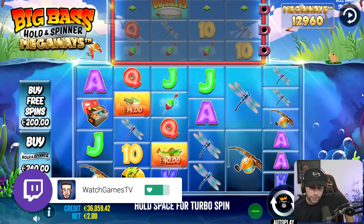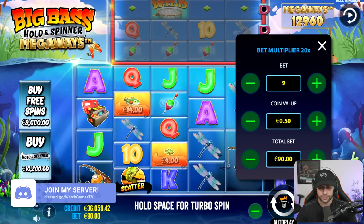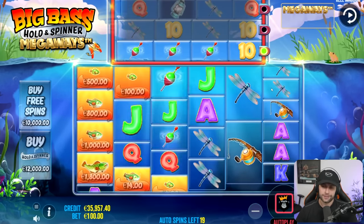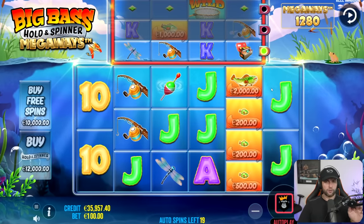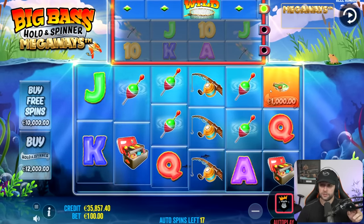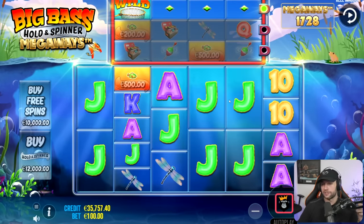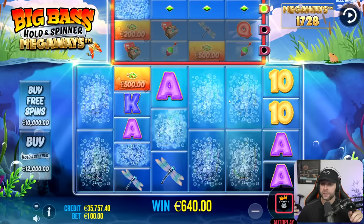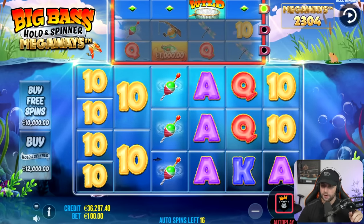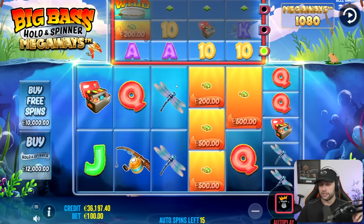Let's have some fun today. Let's try to make some profit before the big bonus in case it flops. Starting with 36K, let's do about 20 spins so you guys can get an idea of what the base game is like. There are a lot of dead spins for Megaways, but you get this little light that can turn into any symbol — jacks, fish, or the top symbol. The top symbol pays quite a bit; even just getting two of them is money back on your spin.